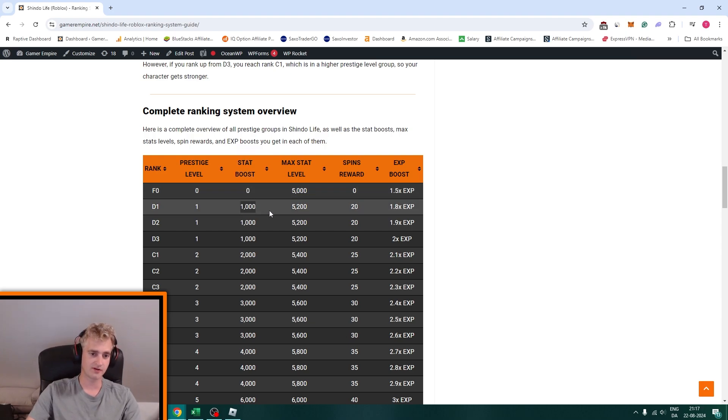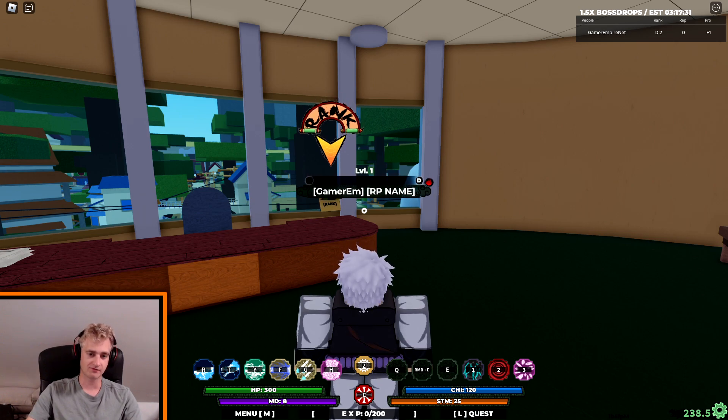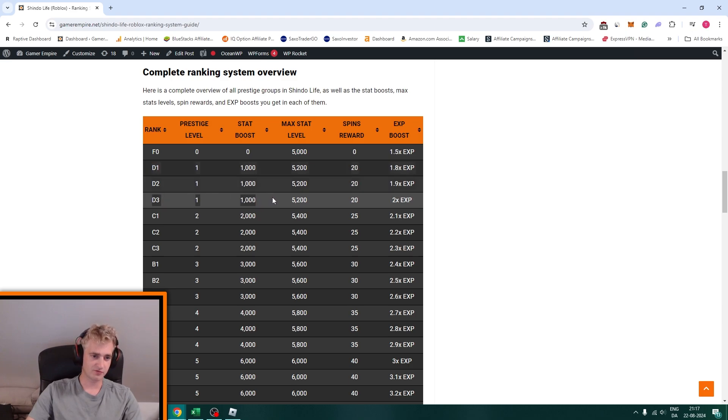As soon as you reach the next rank you instantly get a 1000 stat boost, meaning you start with 1000 points to put into any stat right at the beginning at level one. You can then level each stat up to 5200, you get 20 spins, and you get an exp boost of 1.8. You can see in the game that even though I'm level one I have 1000 points to spend right from the beginning — that's the whole point of ranking up, that you get stronger by rebirthing.